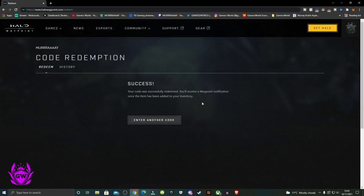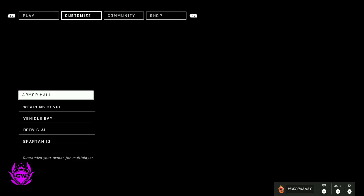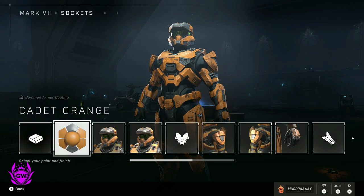Now let's jump over to the game and see what it looks like. Once the game has loaded up, go over to Customize, then into Armor Hall and it's the Mark 7. Click on Mod and wait for it to load up.